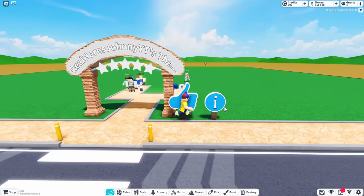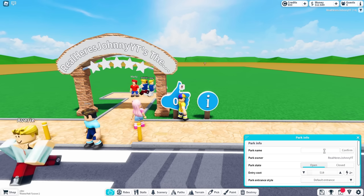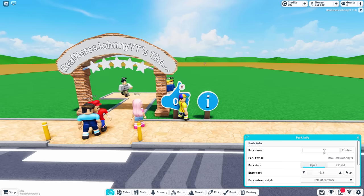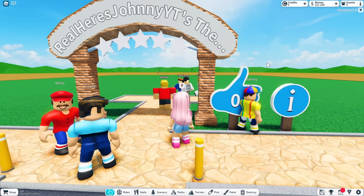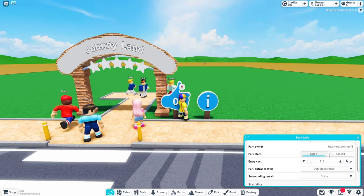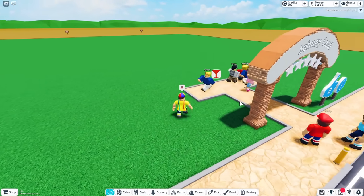Before we start adding stuff to our park we need to edit our park settings and get a name. What's a good name? 'Wheel Hills'? 'Johnny YC'? No, those are bad. What about 'Johnny Land'? Sure, that's not a bad name! What about 'Johnny and Marty Land'? Nope, terrible. What about 'JC's Hair is Pink Land'? I like that one!